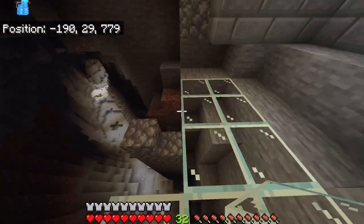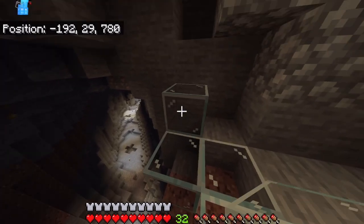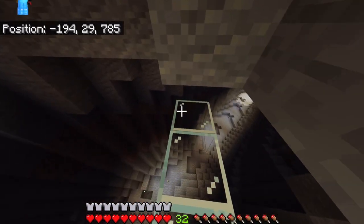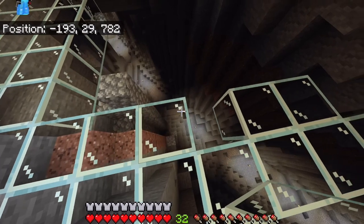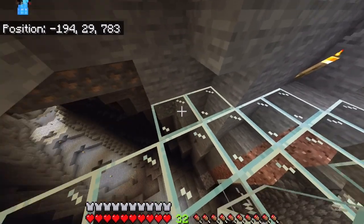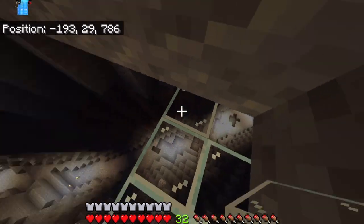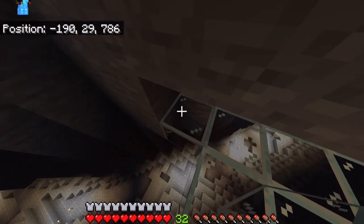I think it would look pretty cool, with it being filled with water, making it kind of like an underwater lake. For some reason, slimes spawn quite often under there. And I don't know if mobs can spawn on glass - I guess that's something I'll find out soon. But yeah, I just want to quickly block this off, just so it looks like I've made some sort of progress this episode.